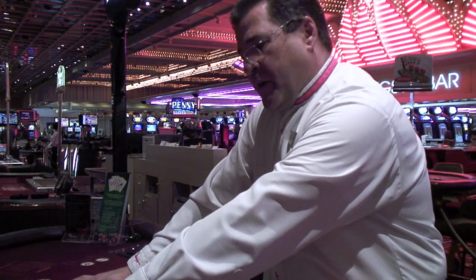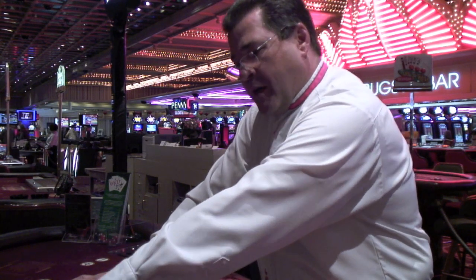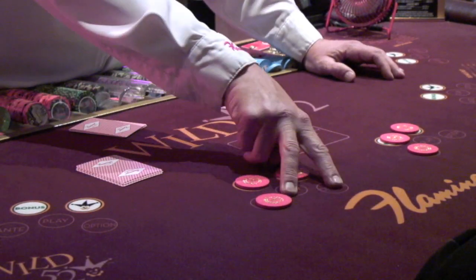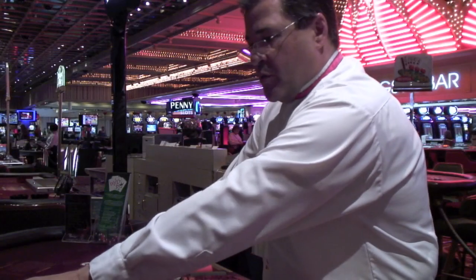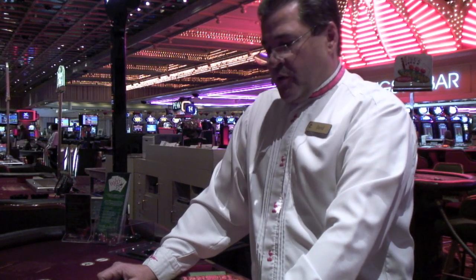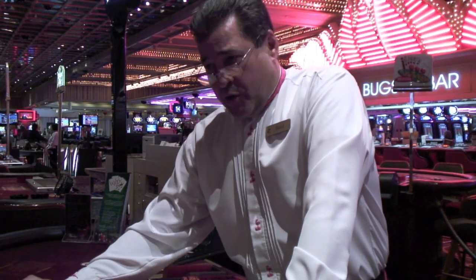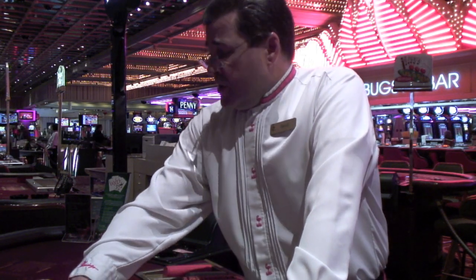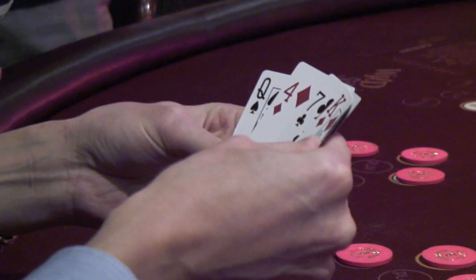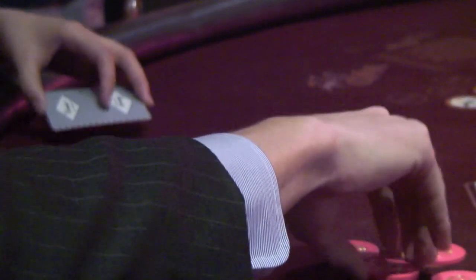Your choice here would be to play or to fold. If you play and remain in the hand, you must double your ante prior to me turning the first community card. Once you've chosen to play, I turn one community card. Now your choice before I turn the second community card is to bet or check. You have the option to either make a bet equal to your play bet, which is twice the ante, or you can just choose to check, lay your cards down, and then settle the hands.